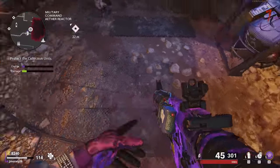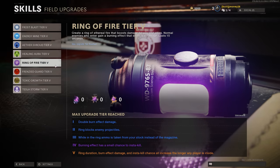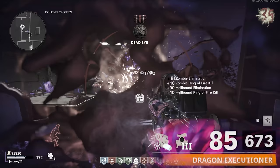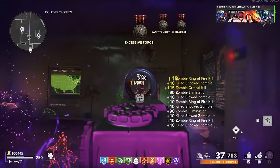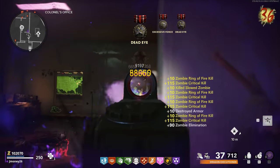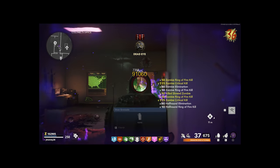By far the most efficient field upgrade is Ring of Fire. Ring of Fire does exactly what it sounds like — it creates a Ring of Fire on the ground and boosts your damage for its duration. You can upgrade it to be insane with Aether Crystals. Once upgraded, the Ring can block enemy projectiles and takes ammo from your reserve pool instead of your magazine, meaning less time reloading and more time getting kills.